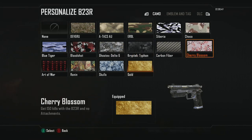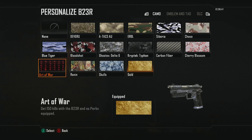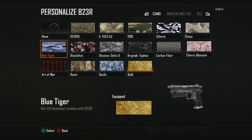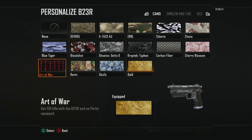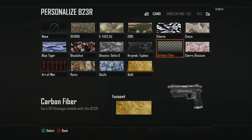Immediately after getting 100 headshots, if you're going for gold using only the pistol, turn off all attachments and all perks. Skipping Carbon Fiber for now, go to Cherry Blossom where you need 150 kills with no attachments, and Art of War which requires 150 kills with no perks. As you're getting those two done, you'll be unlocking Carbon Fiber, Ronin, and Skulls.